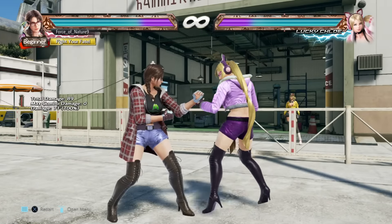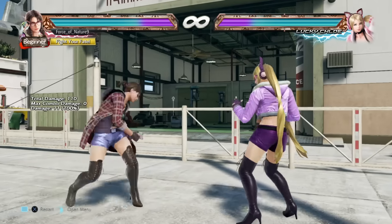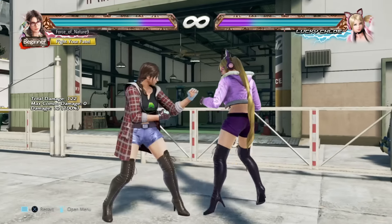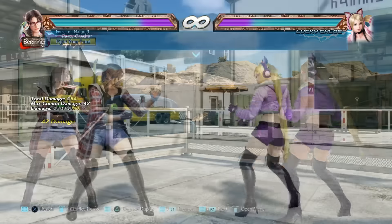Then you can start doing some shenanigans and mix up your opponents with a down 3, a down 4, down-back 3, stuff like that. And of course, even juicy throws like Mad Axes.